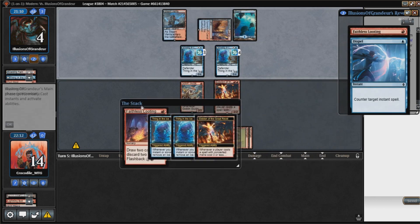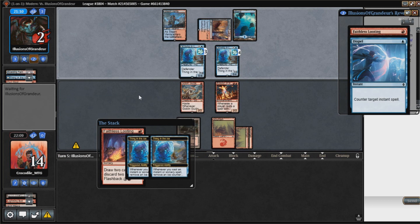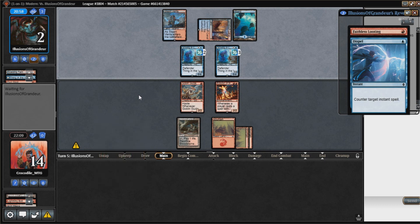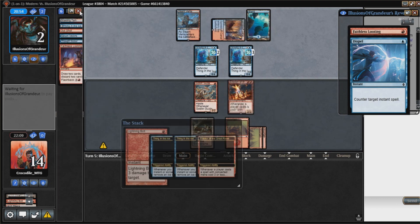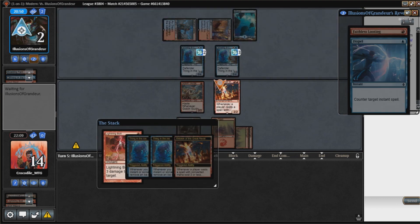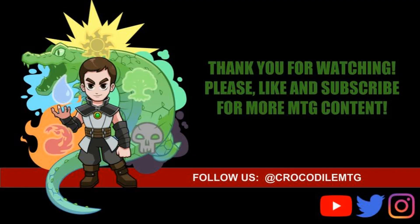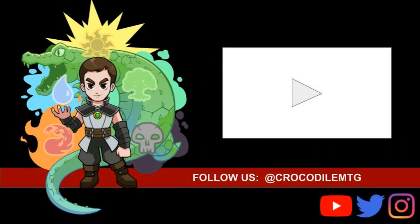They're going to play Faithless Looting, which means they can't cast anything under 3 CMC the rest of the game. I don't see how they're going to win this one. That being said, if they found a way to kill Eidolon without killing themselves, they could hit us for 14. But it looks like they're going to kill themselves. Good game, opponent. Thank you so much for watching — please hit that like and subscribe button if you enjoyed today's video.